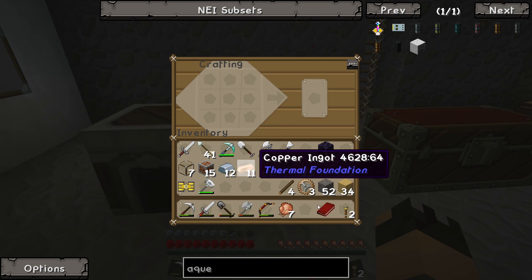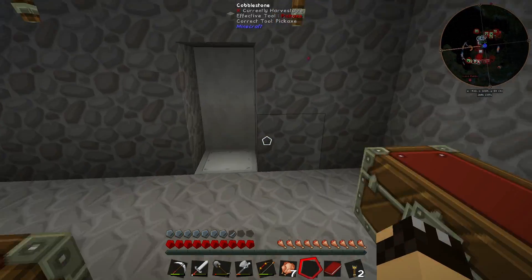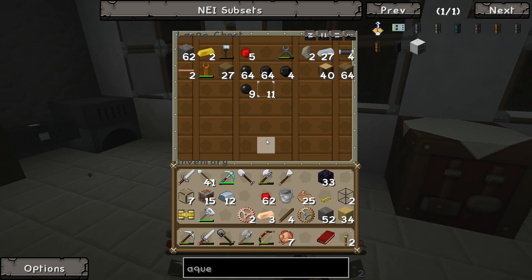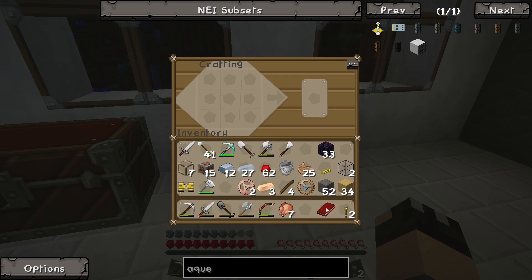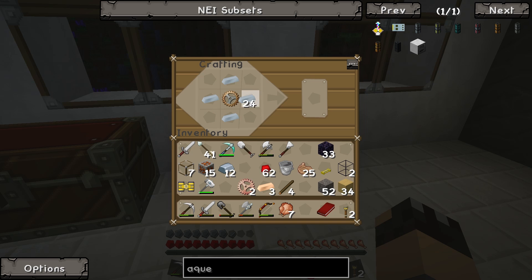I actually do have enough copper in here. So we need to make ourselves two copper gears, and also a tin gear. The tin is going to be upstairs — actually, we do have tin in here. Let's go ahead: basic gear surrounded by tin. There we go, we've got ourselves a tin gear.